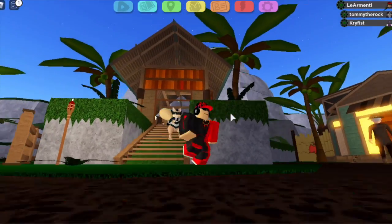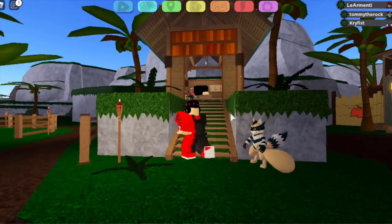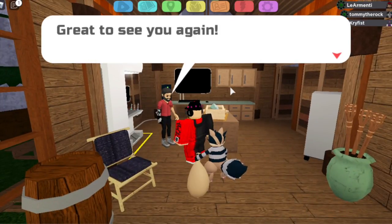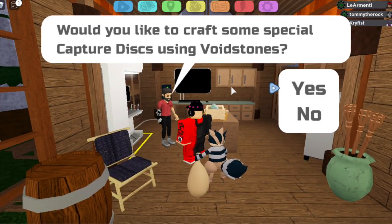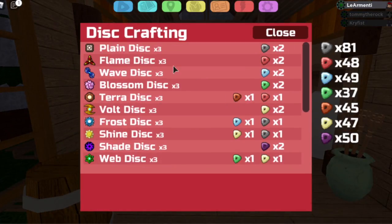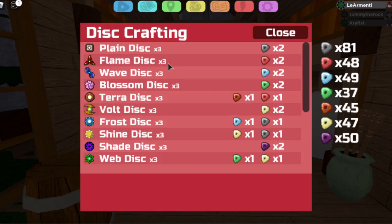So what you're going to want to do is go to this little house in Route 8. There's this person over here, and when you talk to them he will say: 'Would you like to craft some special capture discs using Void Stones?' And when you say yes, he's going to open up his shop. There are a lot of different discs that you can make.